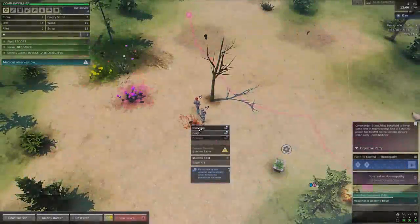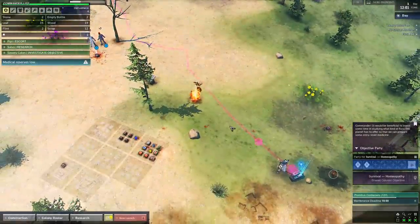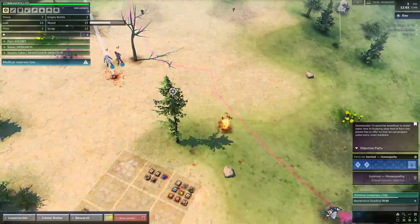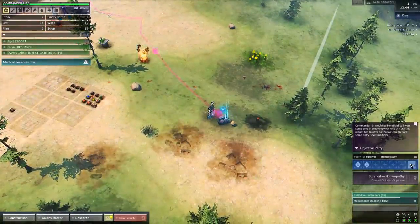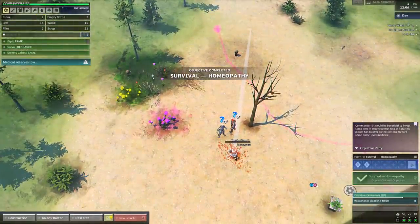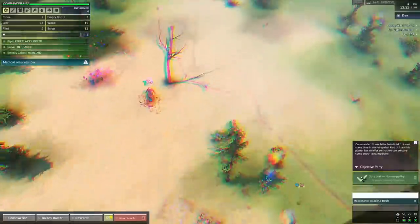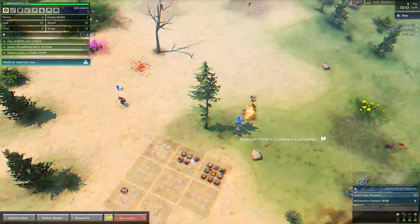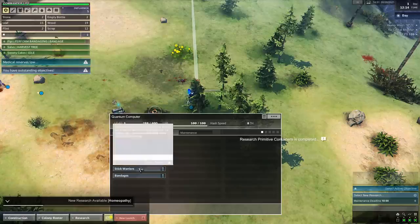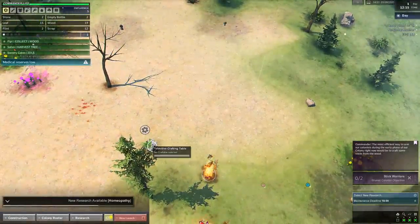Apparently we killed off a bee too, which is pretty cool. It's now raining, which sort of sucks considering our willies are adjacent to the breeze right now. Apparently they did the homeopathy thing — I didn't see them go to the mushroom, but I assume the game isn't lying to me. For the next objective, Stick Warriors is good — my guys need weapons so they can fight a little bit more. We can go into the workbench; we've got primitive wraps, which are apparently wood and leaves. I'll have somebody craft three sticks to complete that quest quickly.